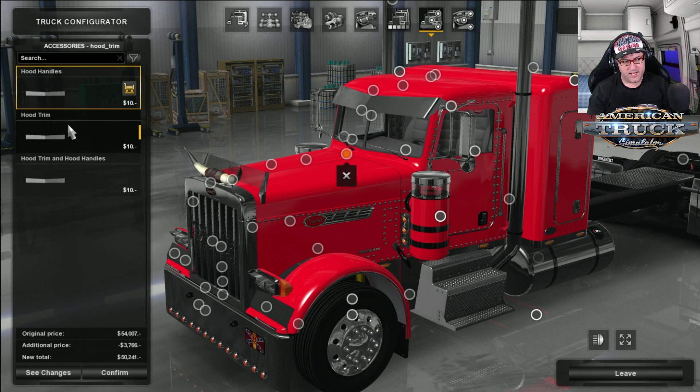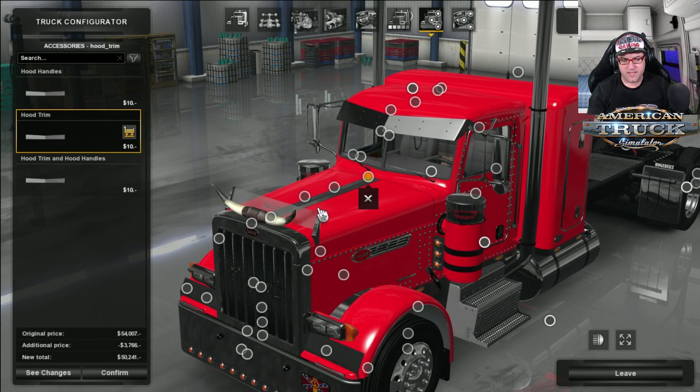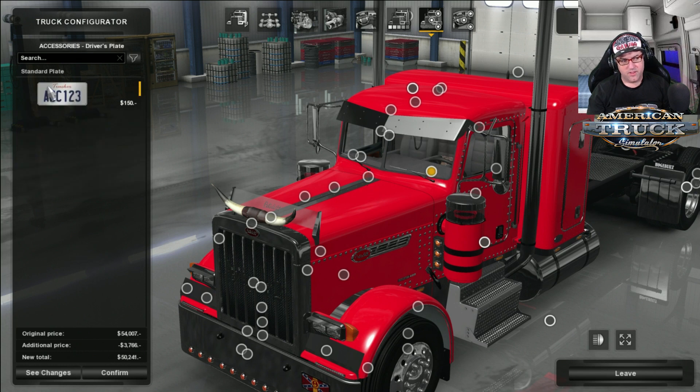There's the hood trim — you can add on the trim and choose if you want it to fold or whatever. Then hood handles — you can't really see them because the horns cover them, which is a bit of a shame. There's the driver's plate and co-driver's plate.